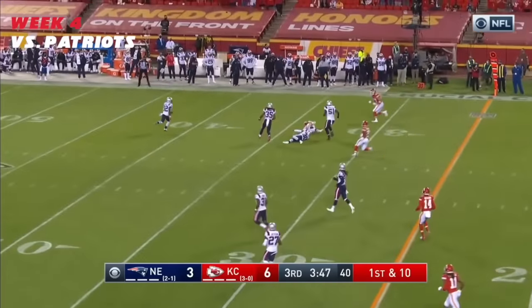Quick throw out to Hill, gets a block — Tyreek Hill racing to the pylon. Chiefs go double tight end — Mahomes twirls around, looking, firing — it's caught for the touchdown. DeMarcus Robinson for six.